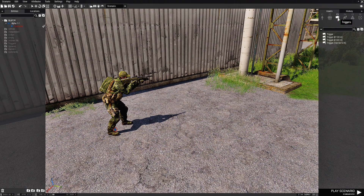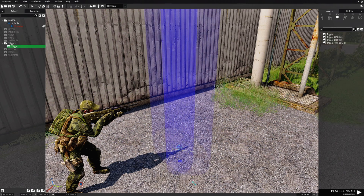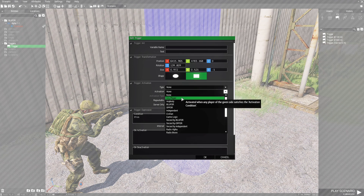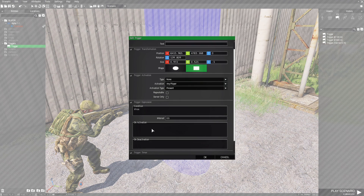Next we're gonna go to triggers and place a trigger in front of the player. I'm gonna go to the area widget at the top and expand this so the trigger is in front of the player. We're gonna double click and edit the trigger, turn this to a rectangle, then go to the activation and set it as any player present. We're not gonna set it to repeatable.